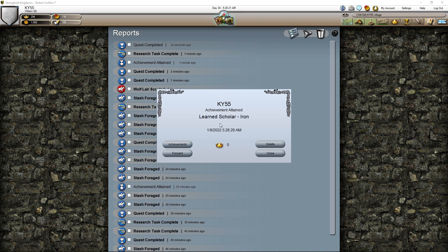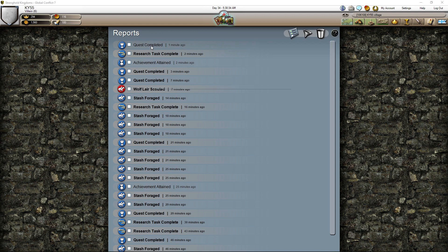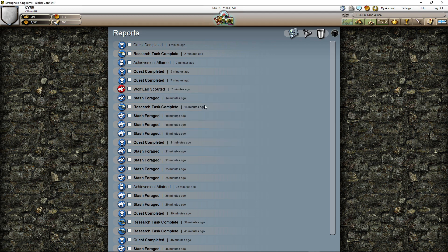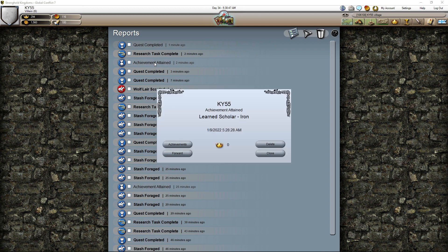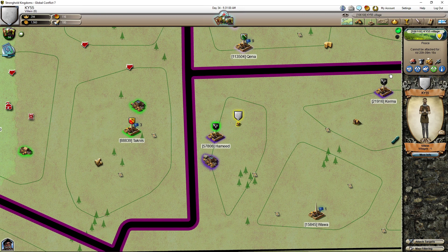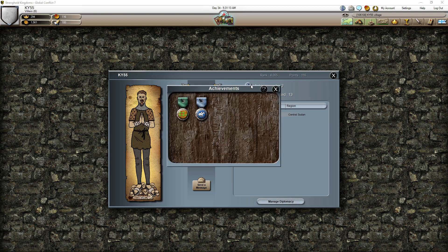It says 'Learn Scholar Iron' — I don't know what that is. Let me click to see. The completed quest means it's the master — completed quest for building stuff. Let me click 'more info' and go to achievement — it's easy to see there.